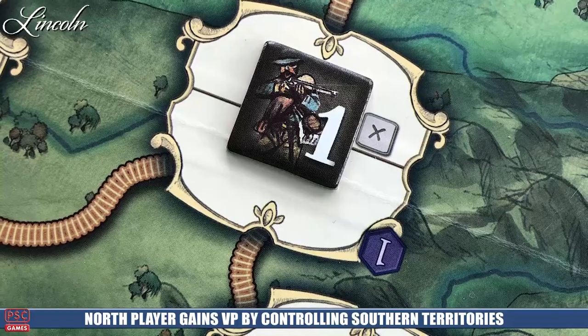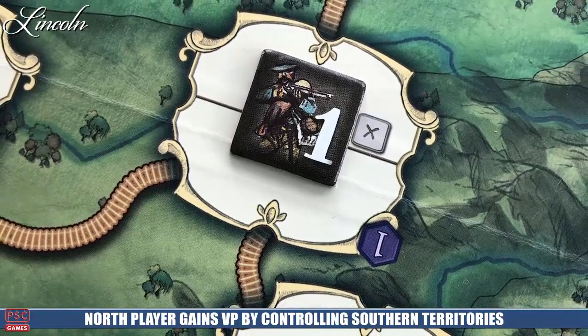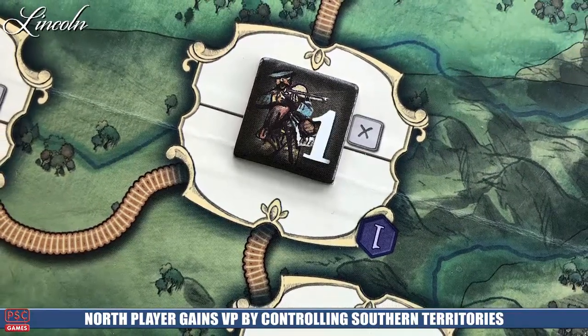Any cards they remove from the game are gone — they can't add those back in. When they go through that deck, they have to meet a certain number of victory points: two the first time they go through it. If you don't have two victory points by the time you go through your deck the first time, the Confederate side wins. The second time you go through your deck, a stronger deck is introduced, and if you don't have five victory points by then, the Southern side wins.